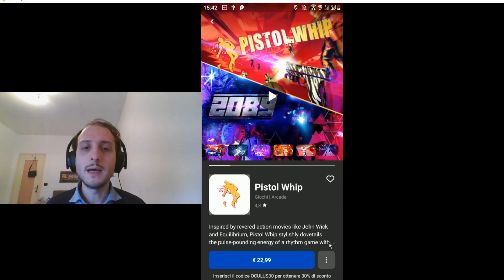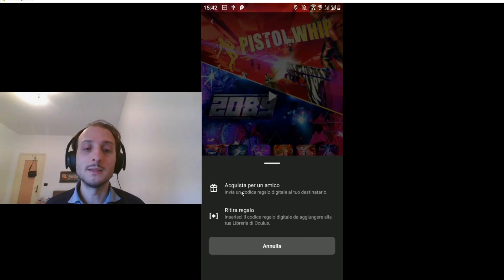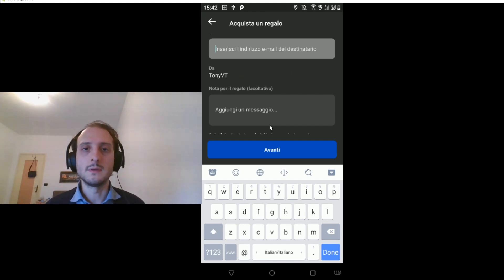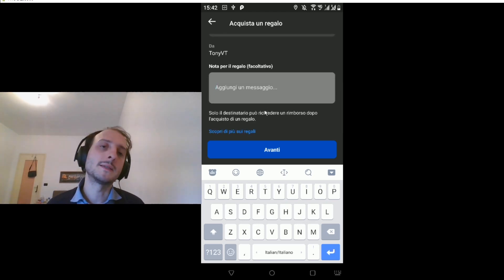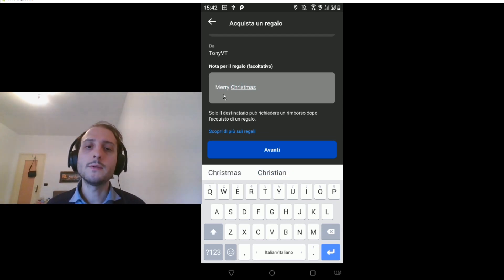If you want instead to buy the game for someone else, you have to click on the three dots and select the first option — 'buy it for a friend.' You see that there is a gift icon; even if it's in Italian, you recognize the picture. So I click here and I can buy Pistol Whip for a friend. Then you can add the email of the receiver. I'm just putting the email of my blog — it is not my Oculus email. Be sure not to gift anyone there. And you can add a message, like on Steam — so 'Merry Christmas.' Then you click Next and complete the procedure to gift it.